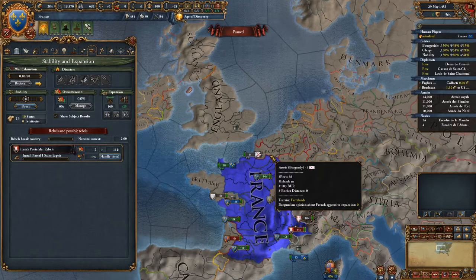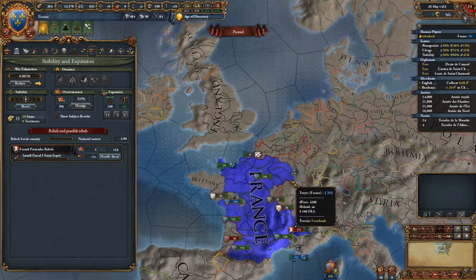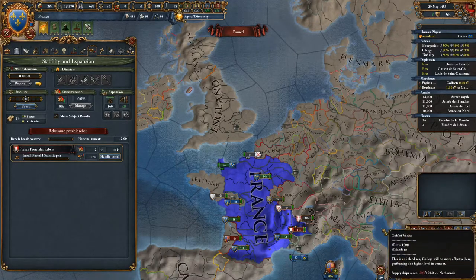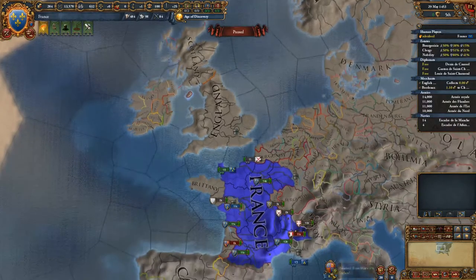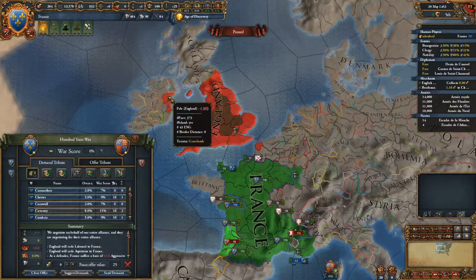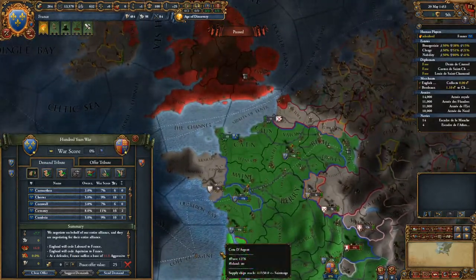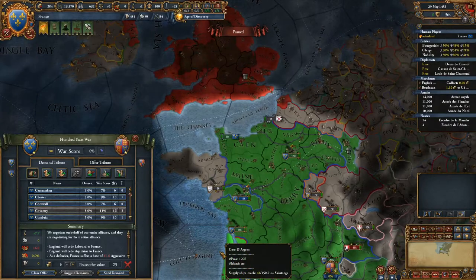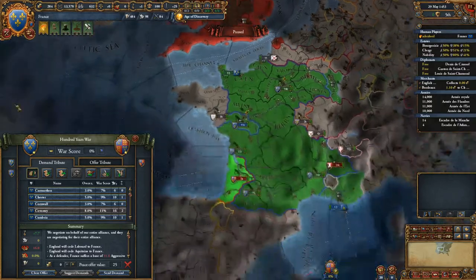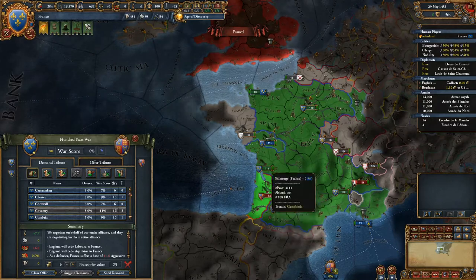We will talk about that a little later. The second mistake that noobs make is about admin points and diplo points. Noobs, if you didn't know, here's something for you. In the peace screen deal, signing in a peace deal will cost admin points and diplo points — well, in general, monarch points.